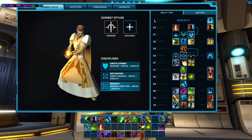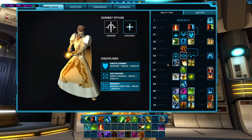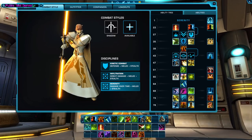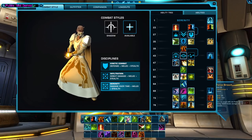All classes are getting these big changes. This tree does not show every single one of your abilities — I've put them all down here as icons. The only things that show up on this tree are things directly related to your discipline, or things that are a choice. Your basic attack, your Saber Strike, isn't on here at all. The choices and main abilities are in the center, and passives are on the right, much like before.